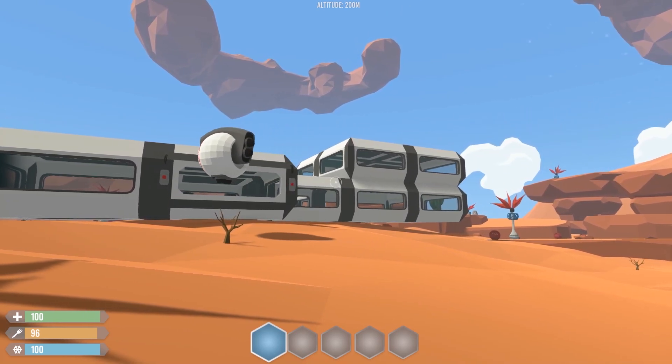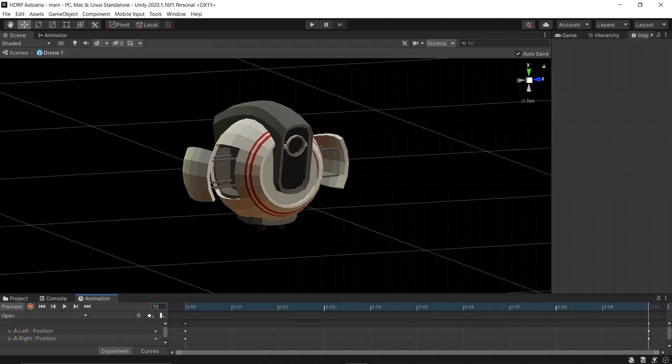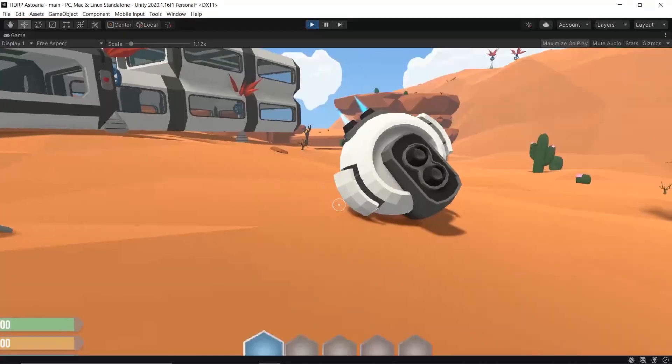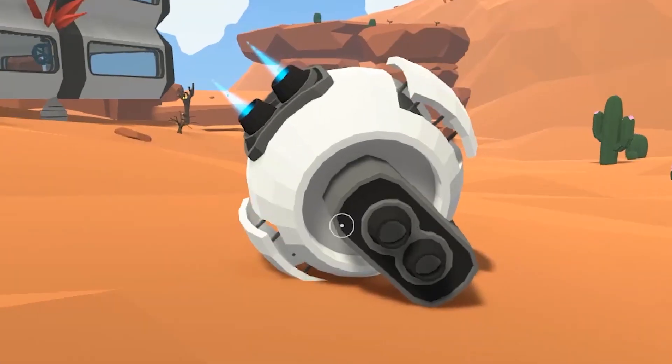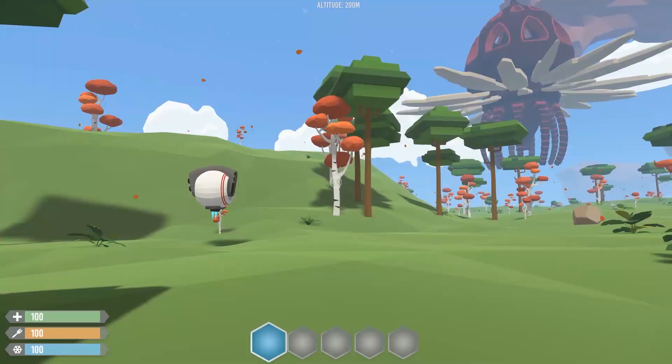I have two animations in mind: the part that should move when going forward, and blinking. Let's start with the first one. I did it in Unity — it was pretty simple. I called the animation from the script, and okay, I'm not an expert in this field, but I can tell there is something wrong.